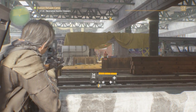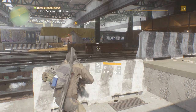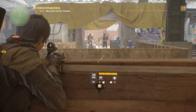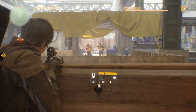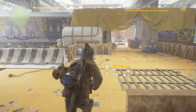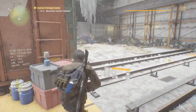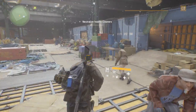Is that an enemy or is that a civilian? Can I get to this cover without getting seen? They were civilians - I was about to throw a nade, but then I realized that they were tied up. Okay, can you guys stop freaking out?